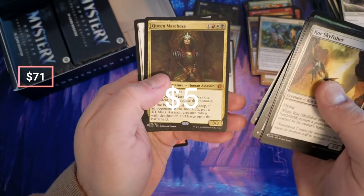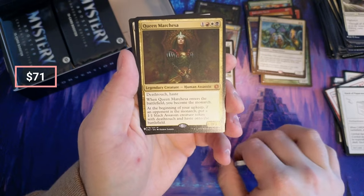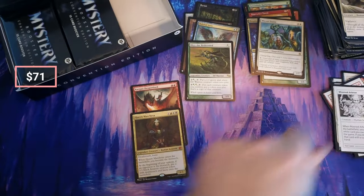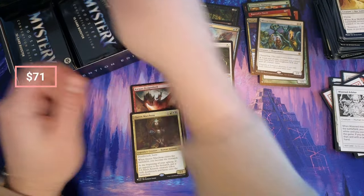Crabs — ooh ooh, Queen Marchesa! Monarch — oh, that's our second mythic! That's our second mythic of the day here.